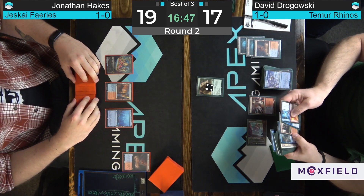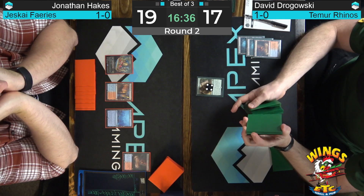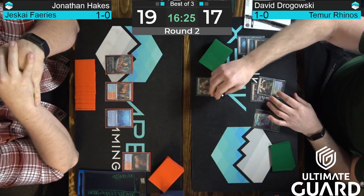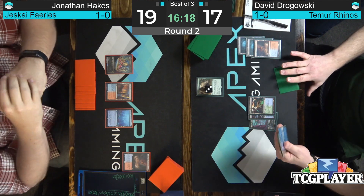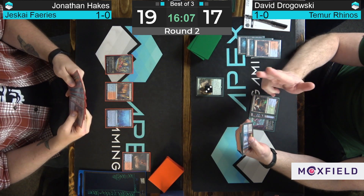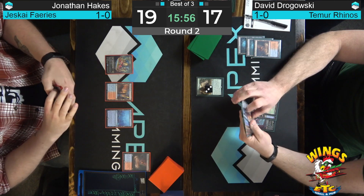Is there anything more boring than end-of-turn fetch? Gotta get your mana base set up. Imagine how many minutes of people's lives have been drained away by fetchlands — just that one fetch alone is like 2,000 minutes of people's time gone. I'm sure if whoever came up with fetchlands could take it back, they would. Well, you'd have to reach back a long time — there were bad fetchlands well before the good ones. Bad River and Rocky Tar Pit — they literally put 'bad' in Bad River because they knew they were going to make Polluted Delta later.